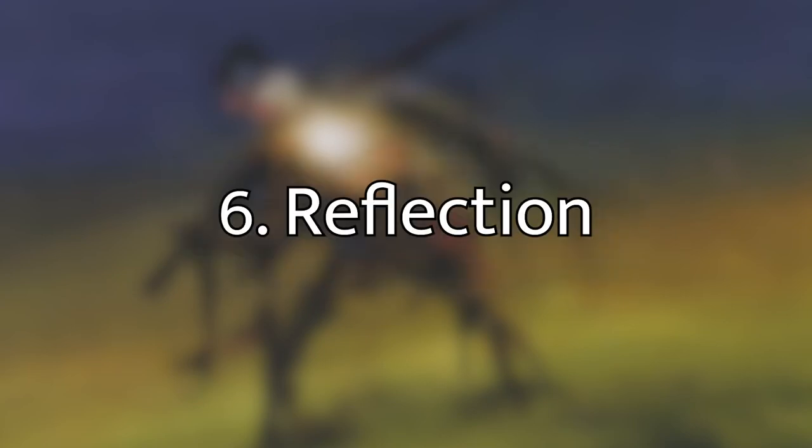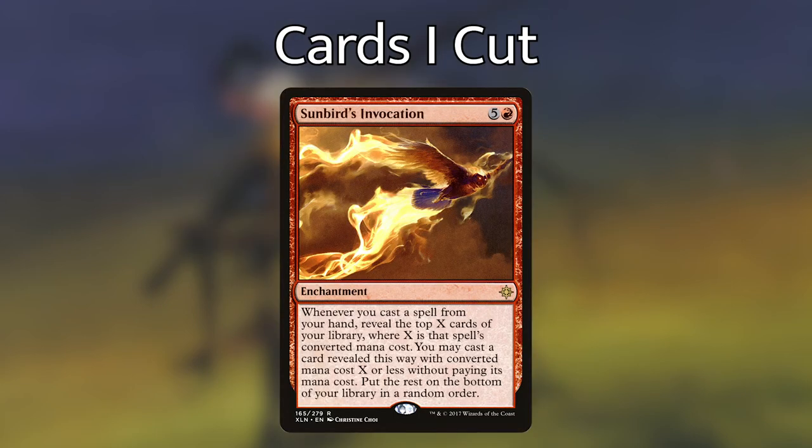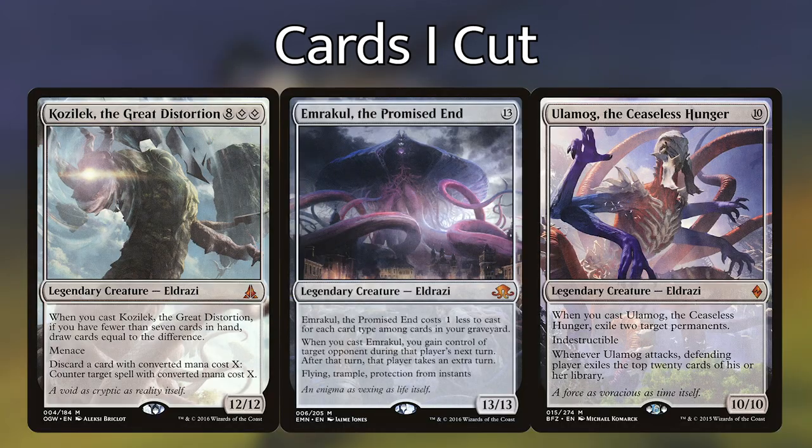Step six is Reflection. After building this deck I made a few cuts. The first card I thought of when I saw Purphoros was Sunbird's Invocation, but Lanon pointed out that it's probably better in a spell-slinger deck — since we're not casting more than one spell per turn generally, and most of the time we're cheating cards out anyway.